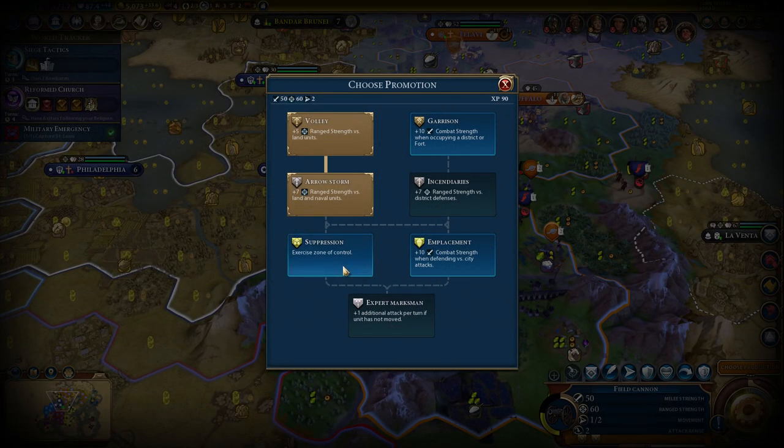Either way you're gonna get a level up. Let's do defending versus city attacks - that's pretty good. Exercise and control is pretty good as well. I wonder if that means I hold units in place or if it means I can walk away from units that try and hold me in place, like you know how if a melee unit comes into melee range with you, then you can only move one tile. I wonder if this means you can just move away. This sounds pretty good though - but it's probably better for bombards. I'm gonna go for that one.